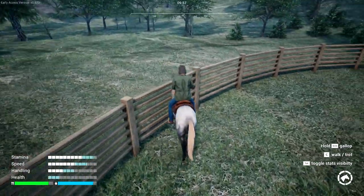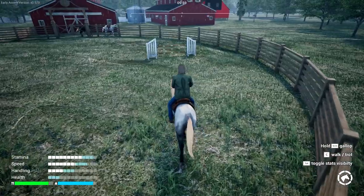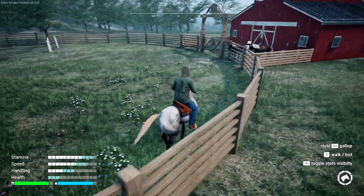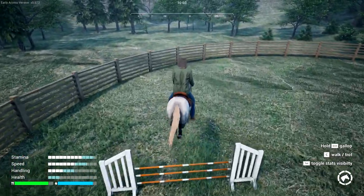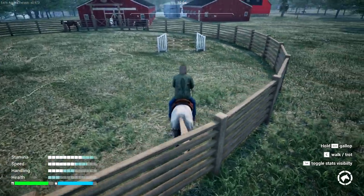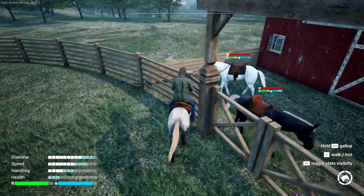I figured out near the end how to generate stats really quickly - most of you probably already know - but once you press C to gallop and then just turn around really quick, especially if the horse already has good handling, it makes it so much easier. This one almost turns on a dime, really nice.